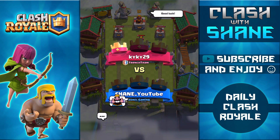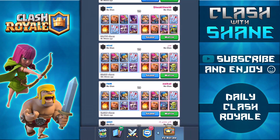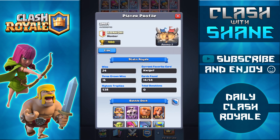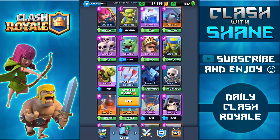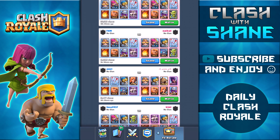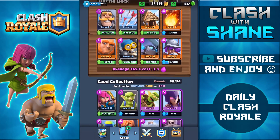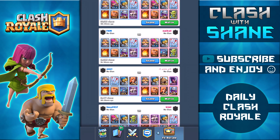Let's copy a different deck. Swiping down — this one with the mini pekka and giant looks decent. Can't copy it directly, so building it manually: knight, arrows, fireball, bomber, giant, mini pekka, and skeleton army.